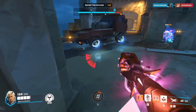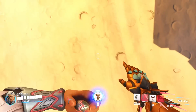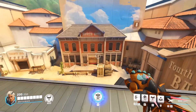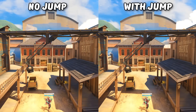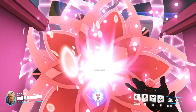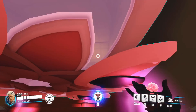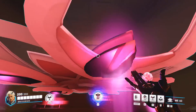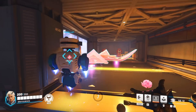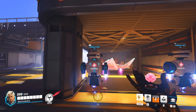The first ability I want to talk about is his Petal Platform, or flower ability. I have two game-changing tips. First, if you throw the flower onto the ground, ride it up to its full travel distance, and jump at the end, you get a slight boost to your jump height compared to not jumping at all. The second tip: the Petal Platform can block corridors on specific maps with staircases. If you throw it in the right spot on the stairs, it can block the enemy team from advancing until they destroy it. It can also block doorways and even incoming fire.